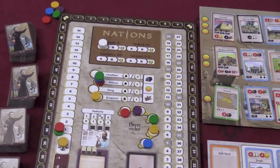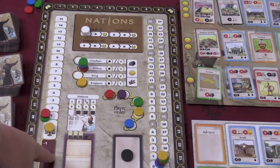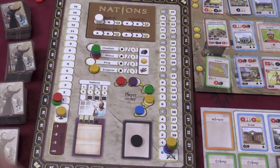Here you can pick your difficulty level. So if one player, like Jason, is better than everybody else, you can make him play on a more difficult level. We also have player turn order here. Over here is a track for stability to show how stable your empire is, and a war track to show how powerful your army is in combat. There's a spot for an event card and a war card, and on the outside of the board you can see a knowledge track.